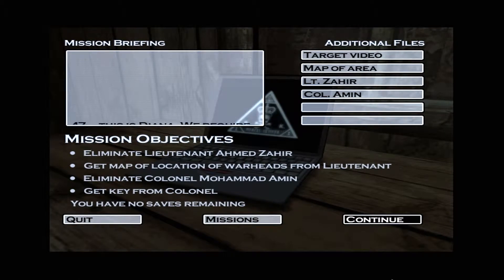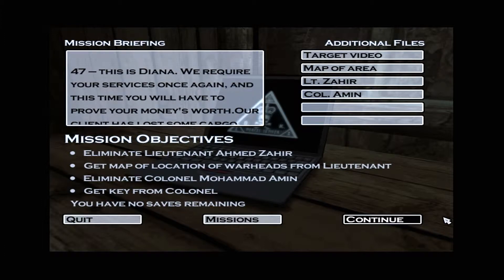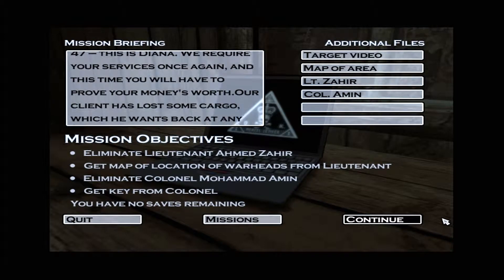47, this is Diana. We require your services once again, and this time you will have to prove your money's worth. Our client has lost some cargo, which he wants back at any cost.